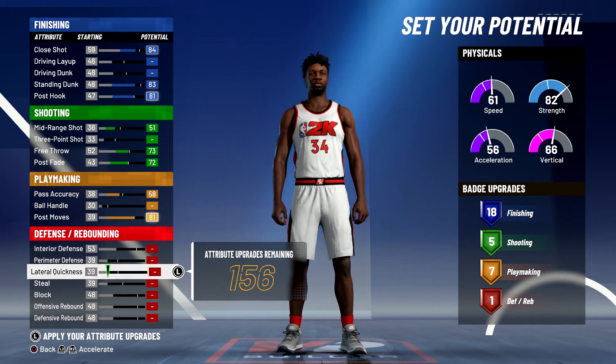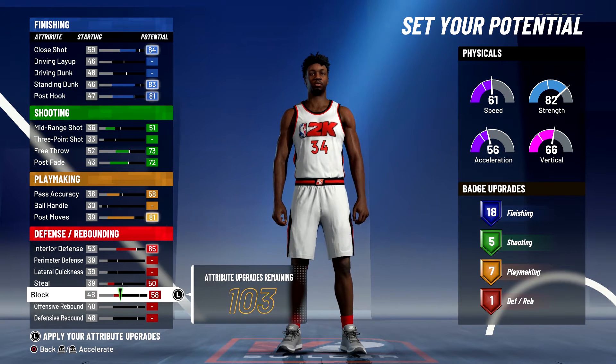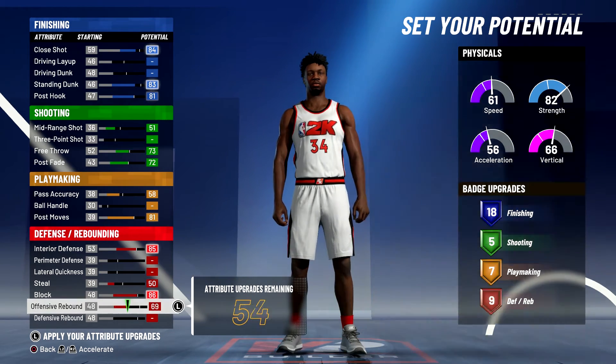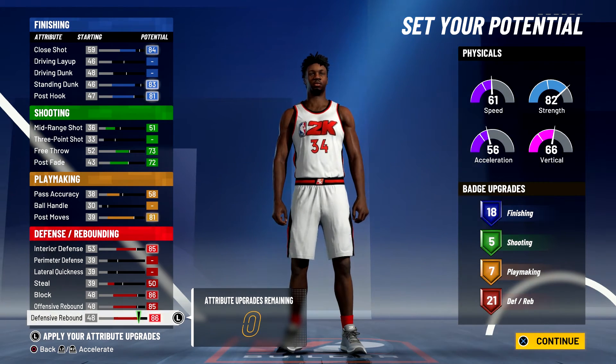Lastly, for defense and rebounding you're going to max out your interior defense, bring your steal up to a 50, bring your block up to an 86, bring your offensive rebounding up to an 85, and bring your defensive rebounding up to an 86 — that's going to give you 21 defensive rebounding badges. So: 18 finishing, 5 shooting, 7 playmaking, and 21 defensive rebounding badges — for a total of 51 badges.